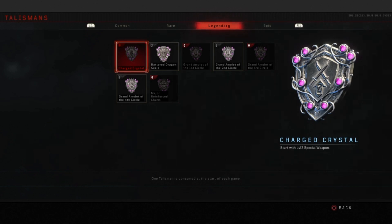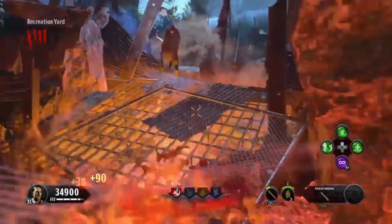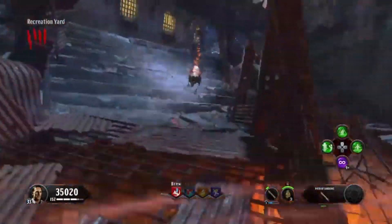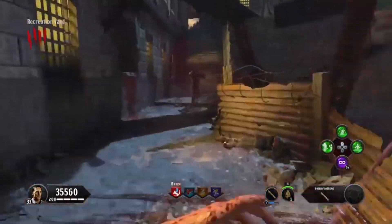Once you've set up your class, load up into the game. Once in, get your pathosaurus to level two. If you have the charge crystal it should already be at level two as soon as you load in, but if not, use Arsenal Accelerator to get it to level two as fast as possible.